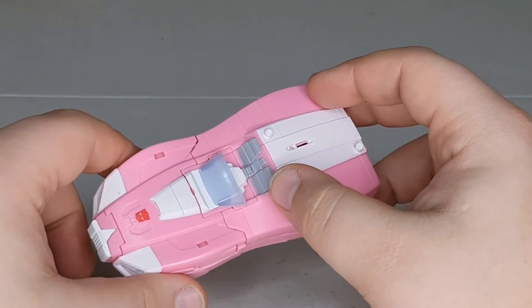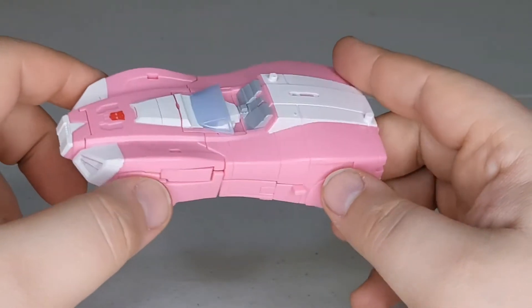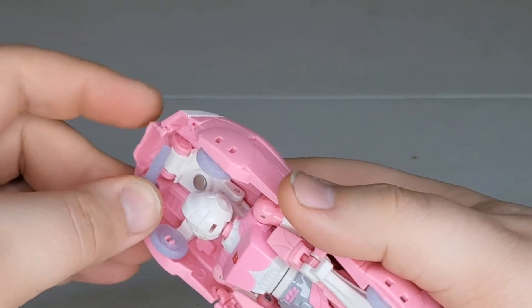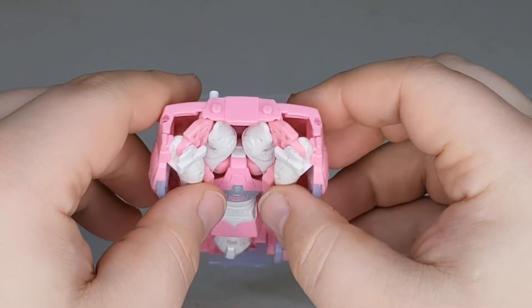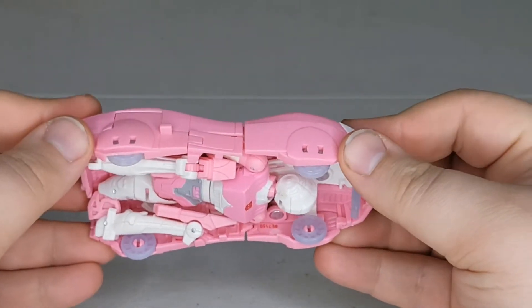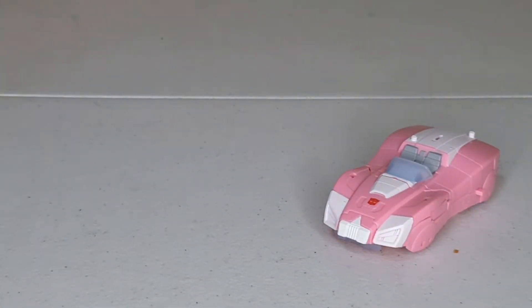In vehicle mode, she's got some painted seats and what looks like a little steering wheel. You've got white paint, white paint, white paint, red paint, and then a lot of pink, and then this weird transparent blue plastic that her gun is also made out of — the gun and the wheels. The gun will store under here. No paint on the sides at all. The back is just a mess of a gap in robot parts, and from the bottom her whole robot is right there untransformed. The car is literally just her backpack, which is huge.